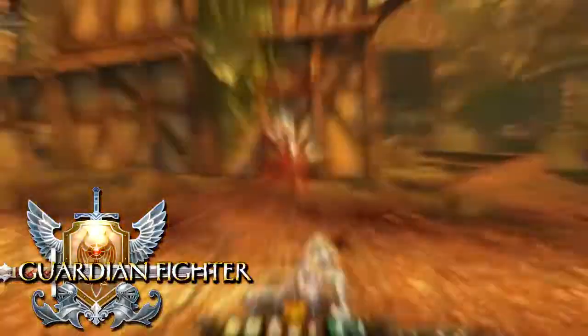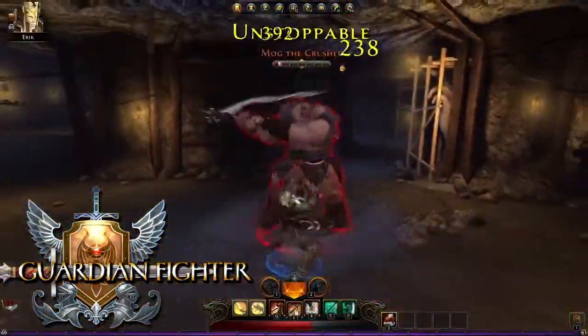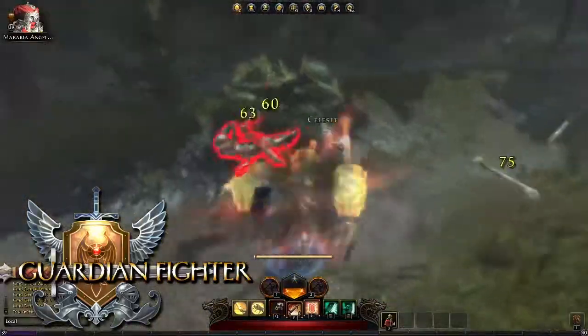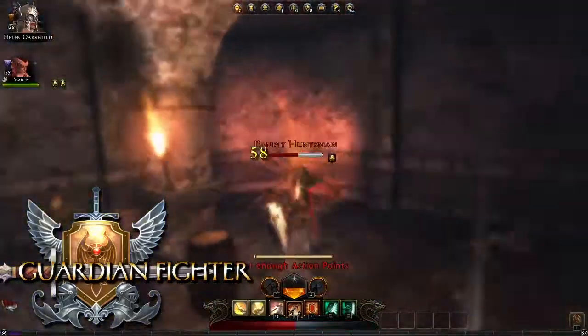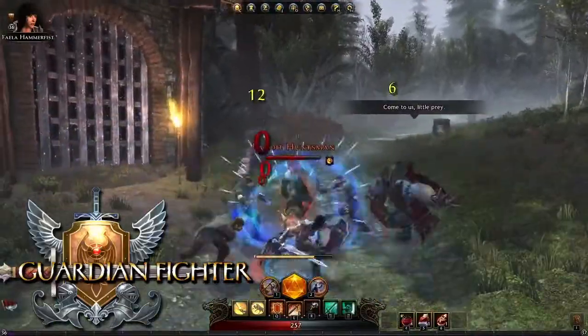The Guardian Fighter is a heavily armored melee class that focuses on absorbing massive amounts of damage. The key to success is knowing when to block and how to time the fighter's abilities based on what an opponent is doing. The fighter can obtain dozens of different skills. These are just a few that are available at earlier levels.